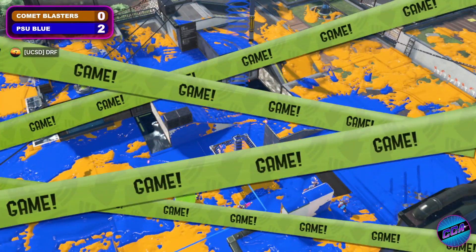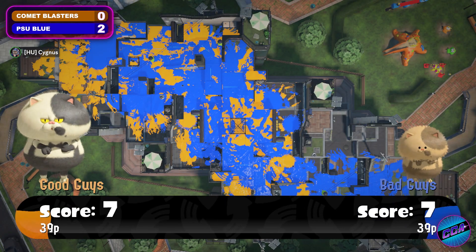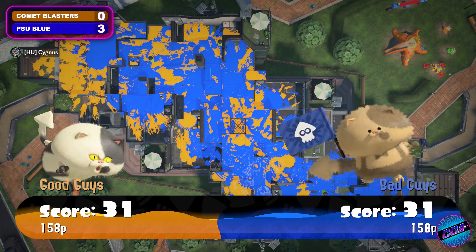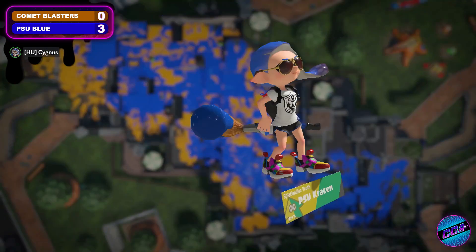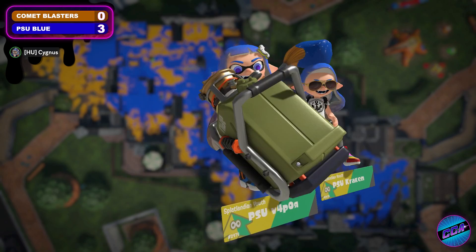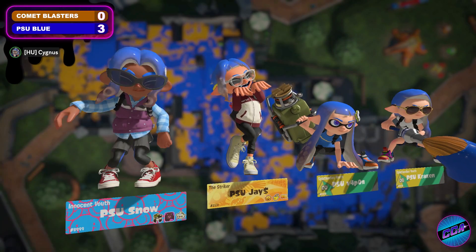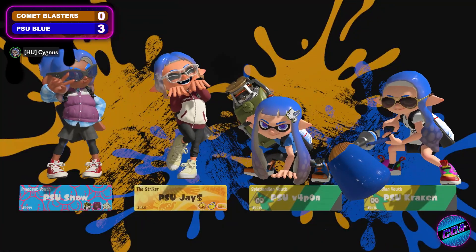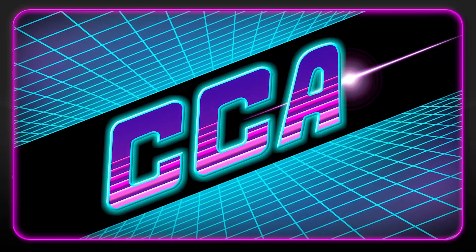Yes, it is. PSU Blue knocking out game three. Very aggressive game from PSU Blue — just gaining the tower, pushing it down, using the upper ground to rain down on Comet Blasters. And Comet Blasters didn't have much time where they were able to go four strong and push together. A lot of that game they had one person down, two persons down — they were too staggered throughout.